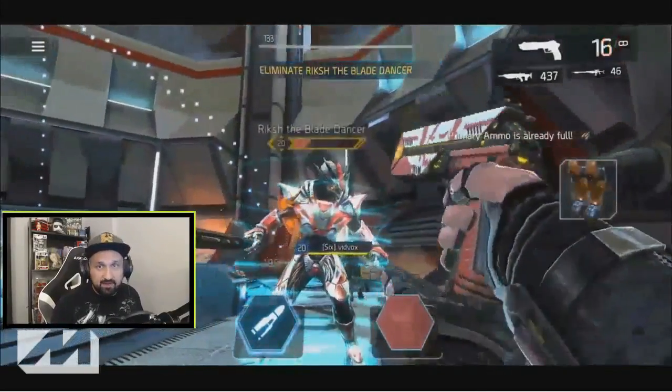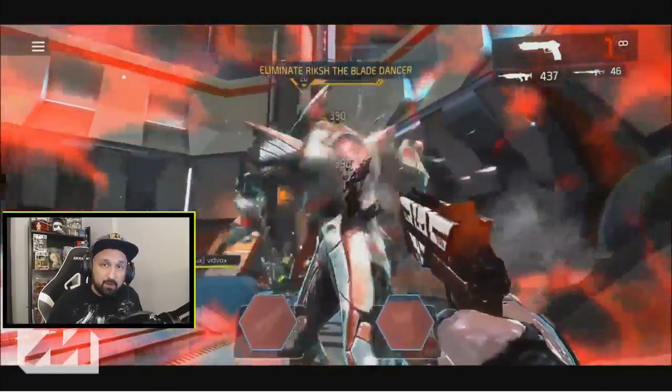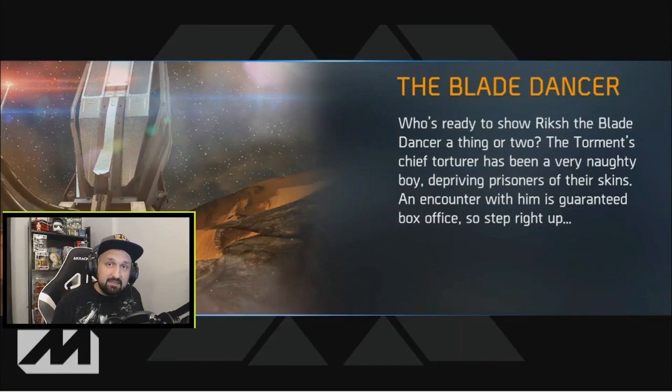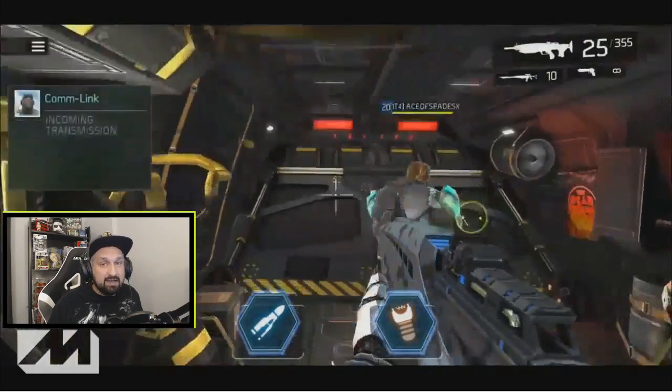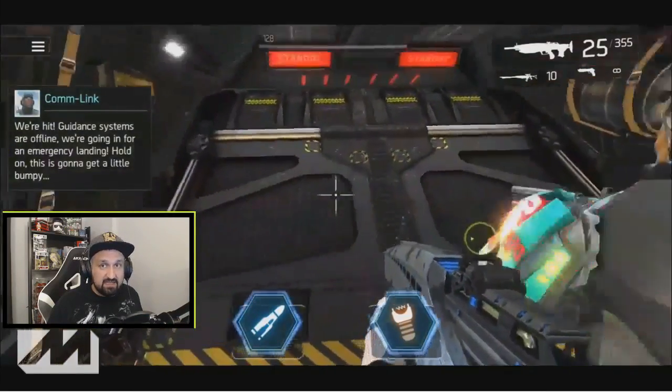What is up guys, Johnny here. Today in Shadowgun Legends we have a tutorial on how to solve the puzzle and beat the boss in the Blade Dancer co-op mission. The Blade Dancer co-op mission is pretty hard — much harder than the first one, the Voltaic Fist — but it is possible. It's pretty hard with randoms, but if you know what you're doing it's much easier.